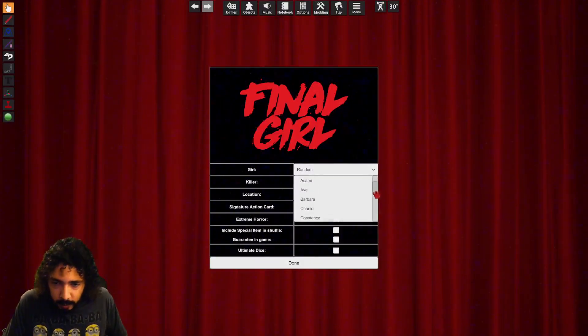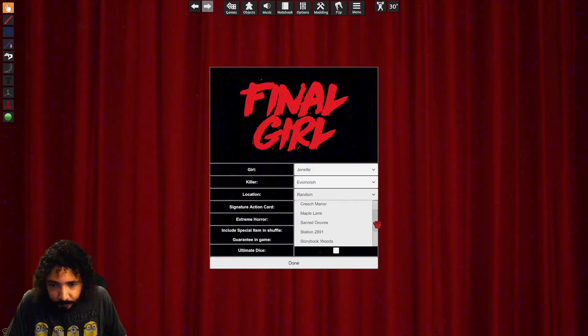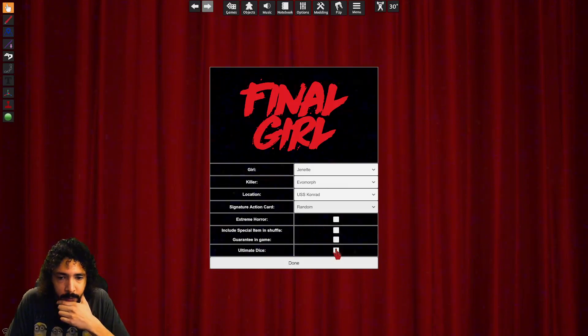Alright, we're going to take out Evil Morph today. Do I want a signature action card? Let's take a random one. I'll take the ultimate dice and go!